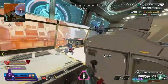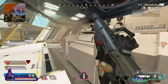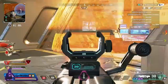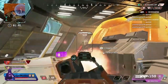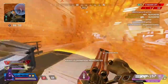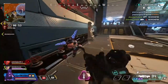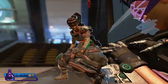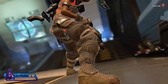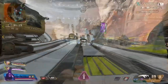Rampart's second strength is her ultimate, which got a recent buff this season where she can now carry Sheila in her hand, making it more mobile. This is a good buff because the initial problem with Rampart was that her ultimate required her to sit in one place and shoot the turret until it was time to leave. Now she can move around with it, though it has a limited ammo pool until she places it on the ground for infinite ammo. Rampart is one of the best defensive legends in the game — her movement feels fluid and not clunky compared to others.